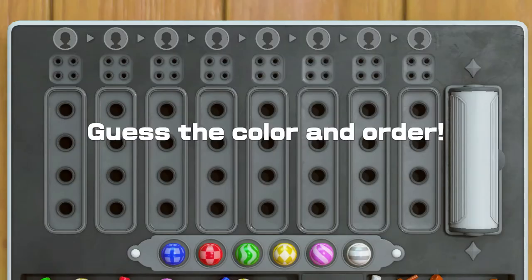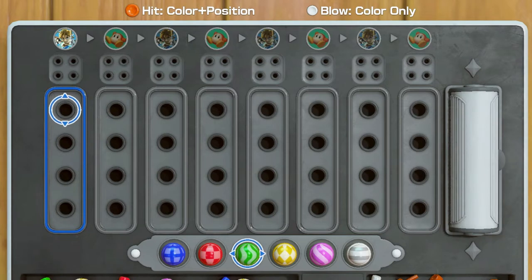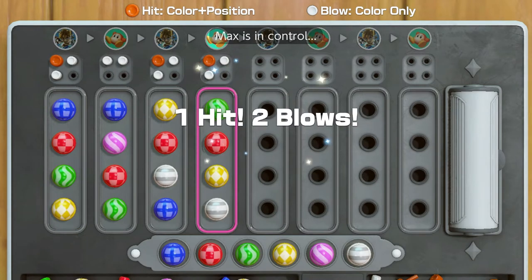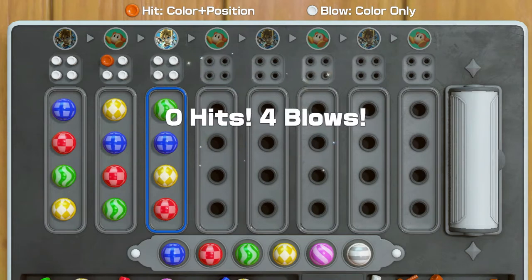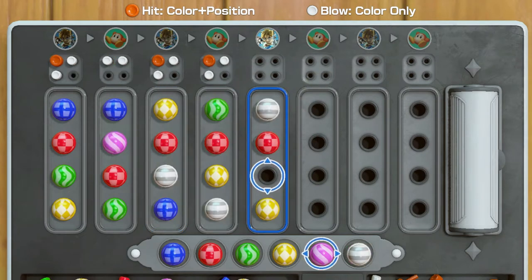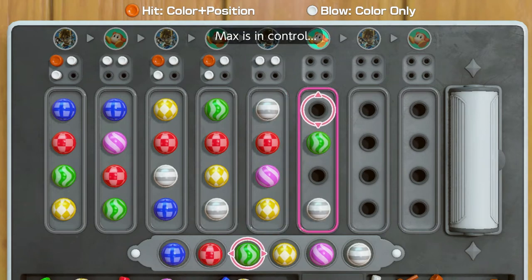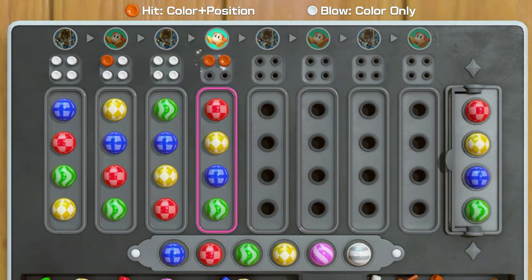In Hit and Blow, the objective is to guess a random four-color combination hidden to you at the start. The name of the game here is trial and error, as you're going to have to guess what the combination is using the six pegs at your disposal. If you place a peg in the correct spot, you get a hit. If you have a correct color in your guess but its placement is incorrect, you get a blow. Using the hits and blows, you need to correctly guess the combination before you run out of turns. In multiplayer, players take turns trying to guess the combination before the other, and the player who guesses first wins.